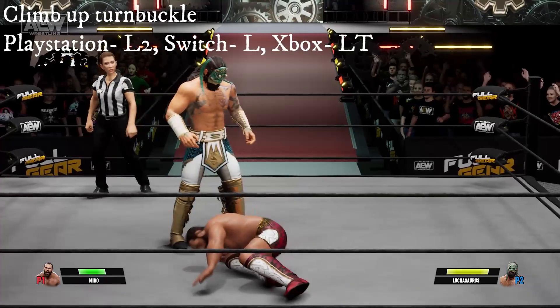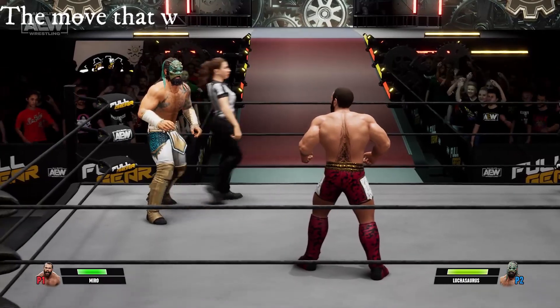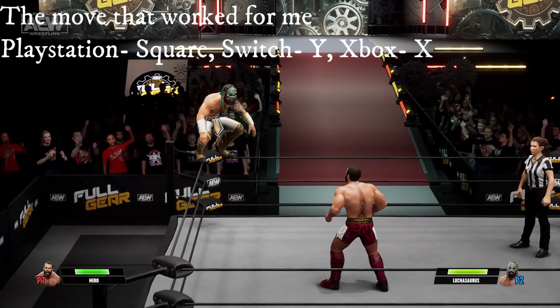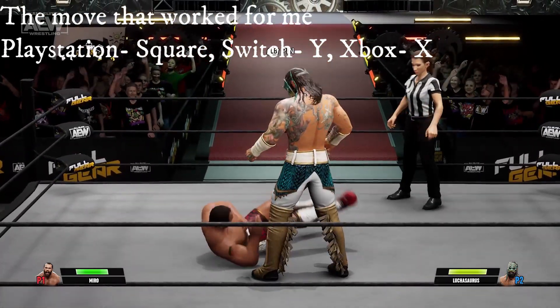I did this with two controllers because I usually try to get achievements against the AI, but the AI — even if they're considered a high flyer wrestler — seem to be allergic to doing any top rope move when you are standing, and will go to the top rope when you are on the ground, which is not what you want.